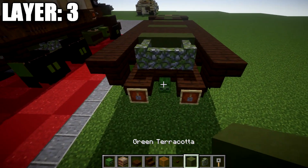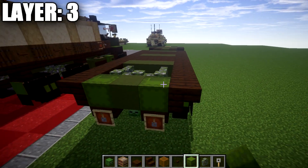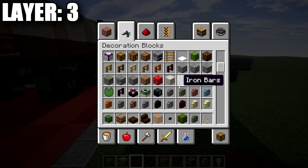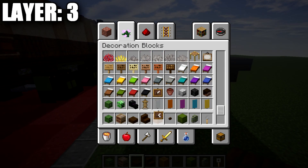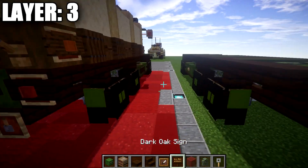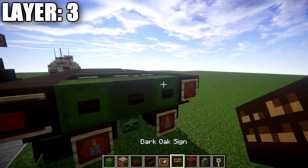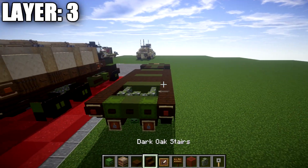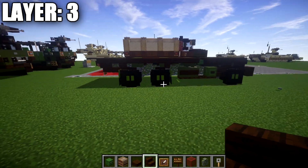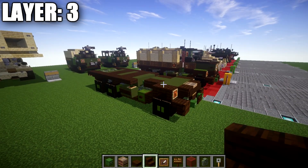In the center, place a green terracotta block directly in the middle and a green shulker box to both sides. Off those shulker boxes, place three dark oak buttons. Then grab an item frame, a dark oak sign, and some red stained glass. Place item frames on the sides of the stairs, red stained glass in those item frames, and dark oak signs on the back there for the brake lights. Once that's all finished, that wraps up layer number three.